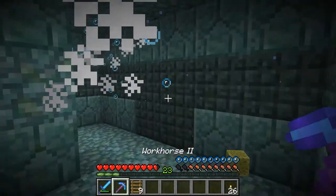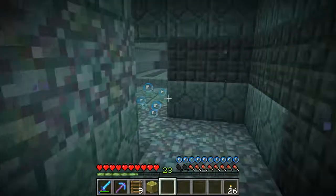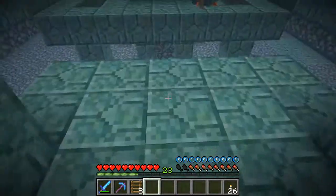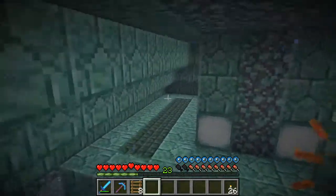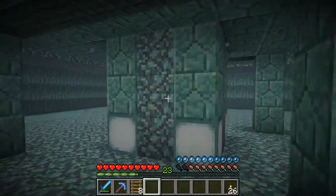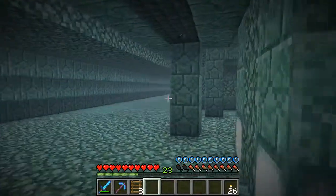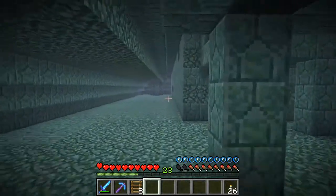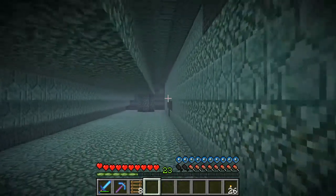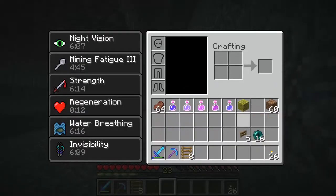Here we go, all right - we got a sponge. This is good. I don't know what this is, but maybe we'll see another one. We've still got another Elder Guardian around. So there's one of the hallways - this is good. Maybe that was the top one. So there should be three Elder Guardians per fortress.